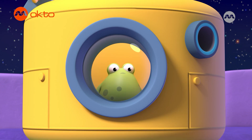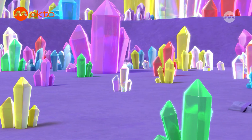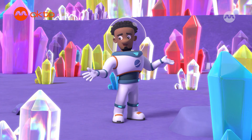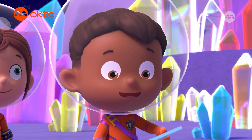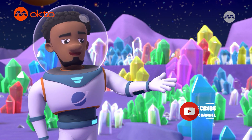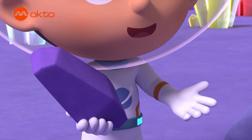Hold on! The rocket still needs fuel crystals to fly. Those holes in the rocket are where we put the fuel crystals — and I know where to find them. Oh my, this year's crop of space crystals is booming. Hi, Dad. Oh, Astrid, Number Squad, what are you all doing here? We need to find fuel crystals to power a three-stage rocket. Then you've come to the right place — this crystal field has plenty. Help yourselves. Thanks, Mr. Star. We need fuel crystals about the size of this rock to fit the rocket.